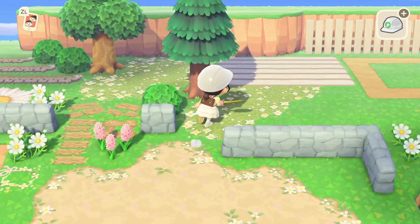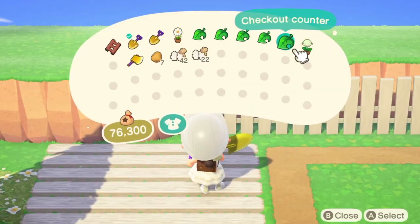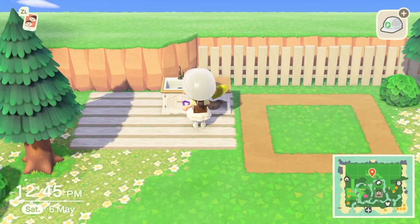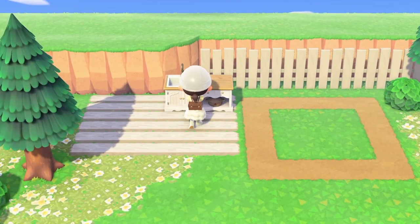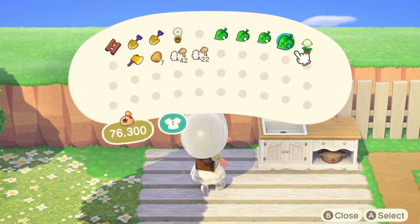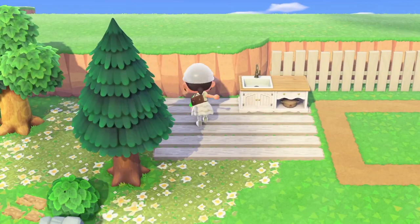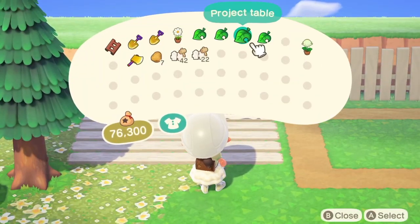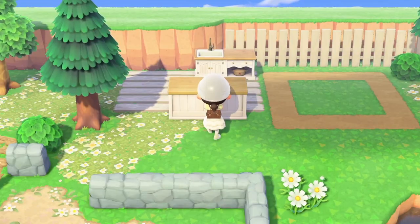I've grabbed a few things that I'm hoping will look cute for this little cafe. Let's see. I did pick up the ranch kitchen — oh actually yeah, I do like it. It looks cute, it looks so adorable. Also picked up a checkout counter. Oh no, that's not what I wanted. It's the counter table. There we go, that's what I wanted. So here will be like the little area to check out the drinks. I'm thinking maybe we could do the little checkout counter here. Oh it does have something in it — how cute is that! Adorable.